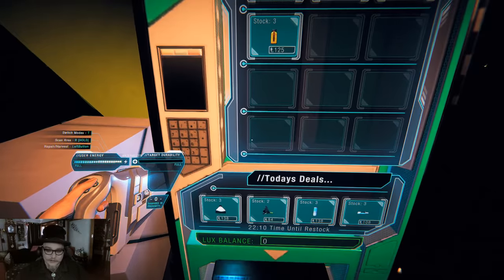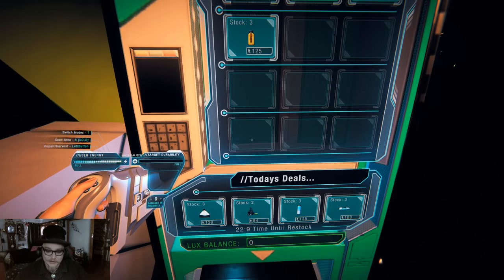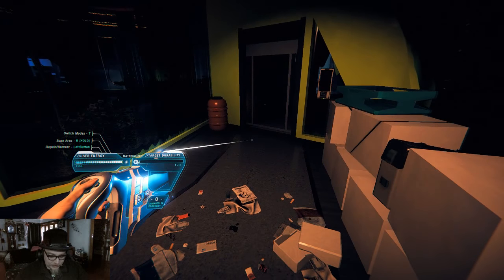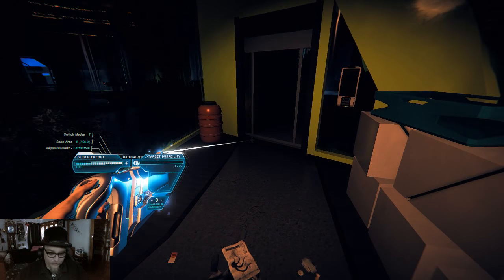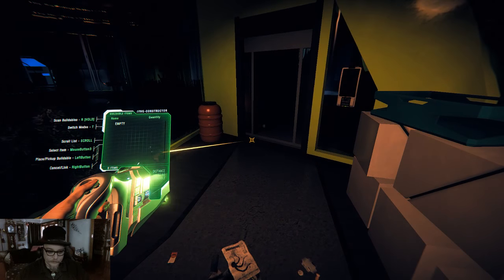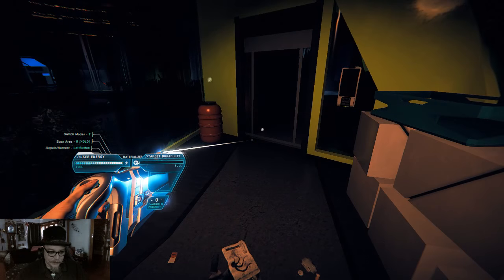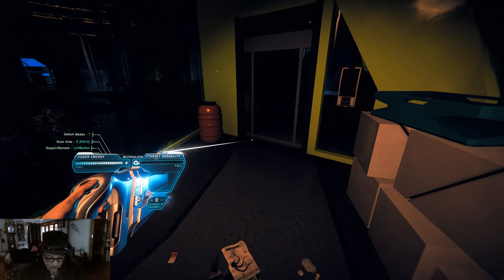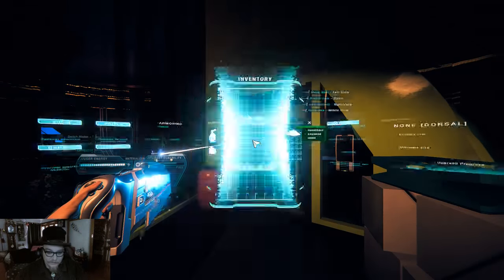Vending machine — today's deals. I'm good for now. I can press T to switch modes — scan, buildables. Oh man, this is getting complicated fast.